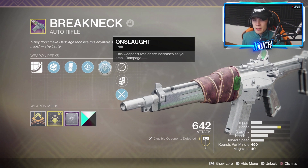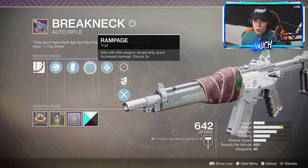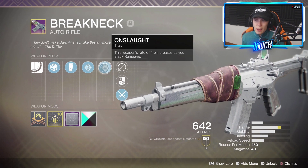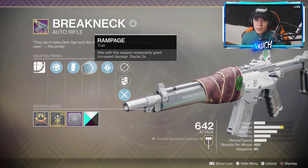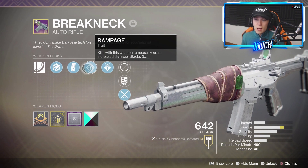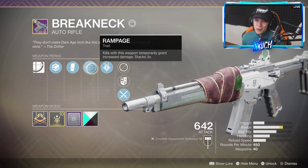It's fairly weird how Rampage and Onslaught work together. You'd think that as soon as you kill one person the weapon starts firing more quickly and doing more damage, but that's not actually the way it works. It fires a lot more quickly at first and the damage actually slows down, but it's still going to kill in a faster fashion every single time.